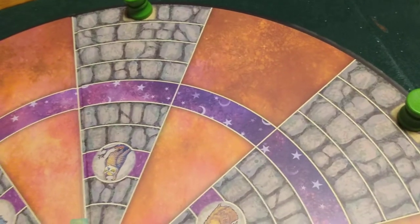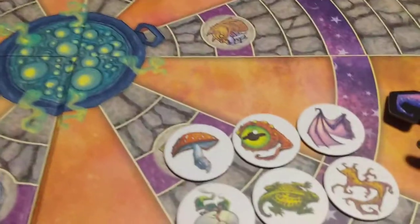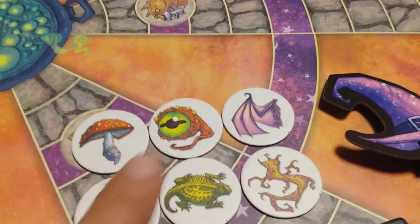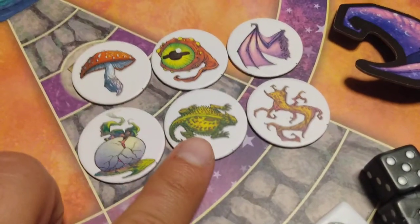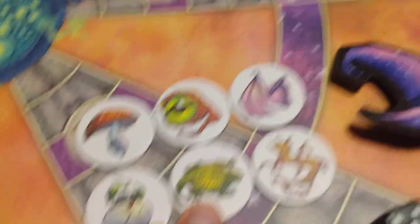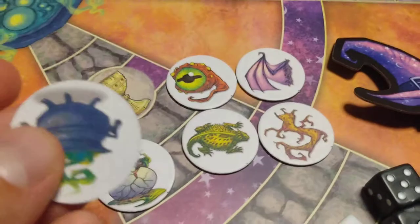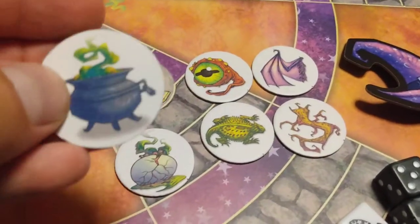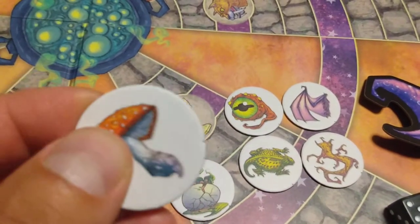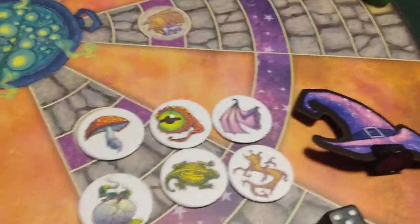You've got the six cauldron ingredient tokens: the Poison Mushroom, the Eye of Newt, the Batwing, the Rotten Egg, the Horned Toad, and the Dandelion Root. Notice at the bottom of these tokens, they have a cauldron on them. You're going to put three of these ingredients into the cauldron. Let's go over everything else first.